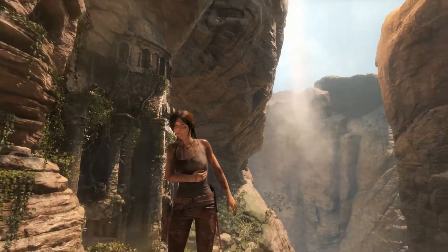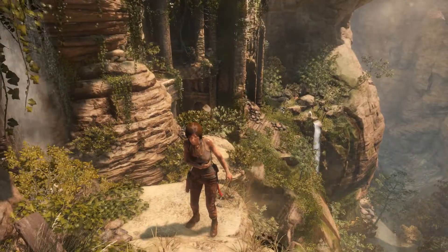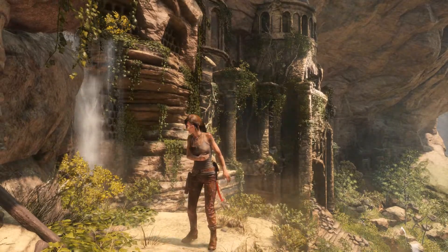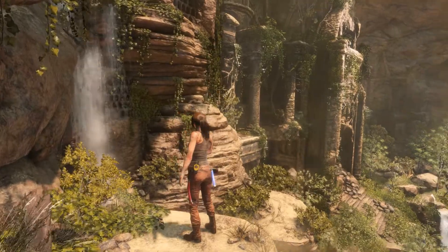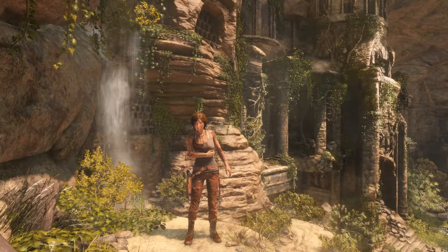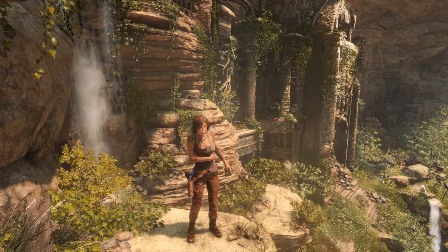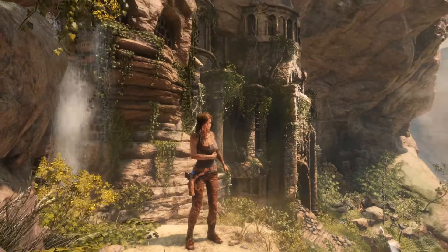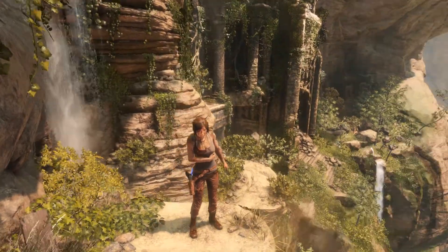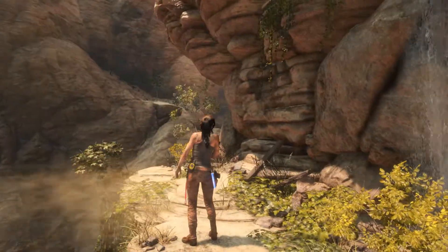Welcome back to Let's Play Rise of the Tomb Raider. We're in Syria looking for the tomb of the prophet. We're trying to find a mystery that Lara's late father tried to solve — something concerning the secret of the soul, or rather something that would prove the actual physical existence of the human soul. There's also a secret organization called Trinity, kind of like the Illuminati or Knights Templar.